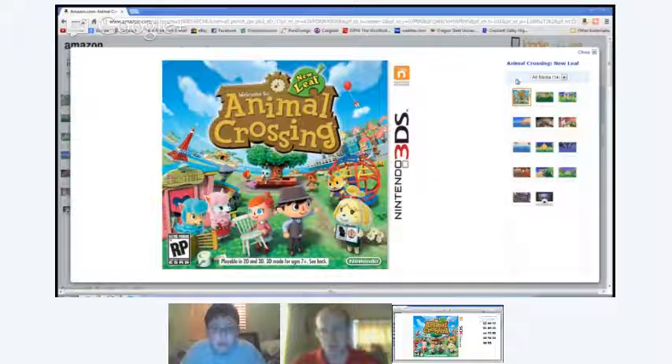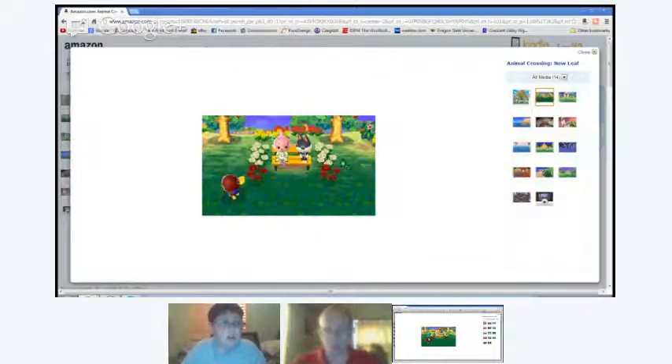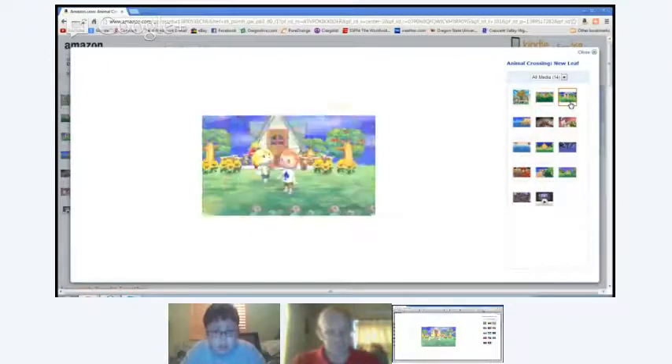Let's take a look at a couple pictures from Amazon.com. This is kind of old E3 stuff — I think it was announced at E3 2010 or 2011. People say it's definitely worth it. You can see a bench — I think it's one of the community projects — with flowers around it and Punchy, who lives in our town. This is kind of what it looks like when you're trying to choose where you want your house to be, with Tom Nook following you around. These are older pictures but they still have the same idea.